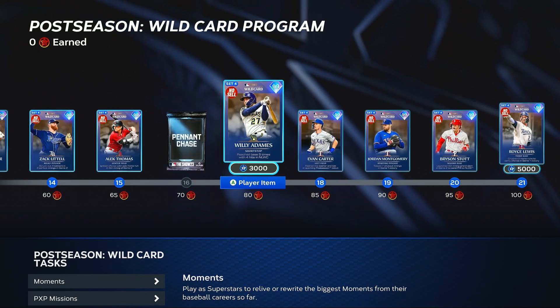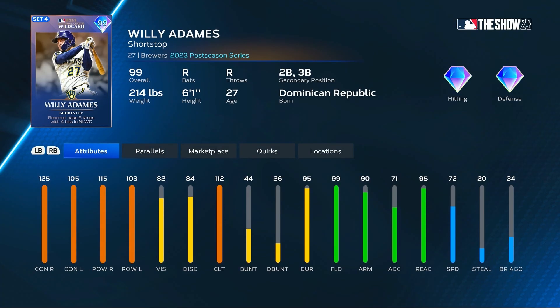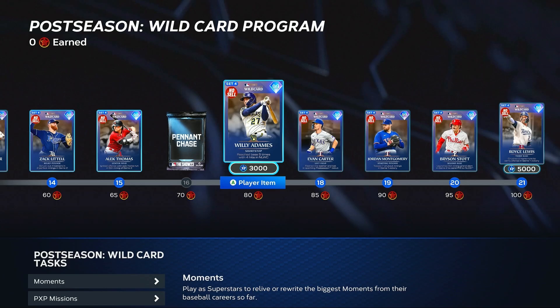Willie Adamas from the Brewers gets a 99 overall with 125 and 105 for his contact, 115 and 103 for his power, 99 max fielding, and 72 speed.